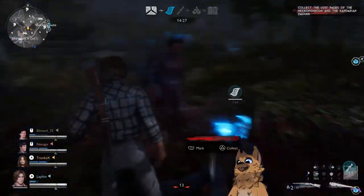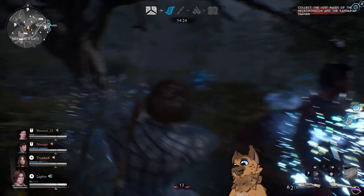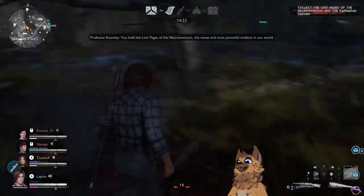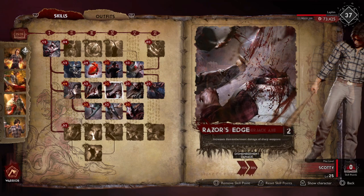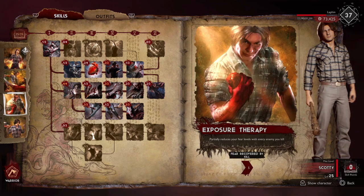With Scotty, go with the style you prefer. Especially if you get him to level 25, his axe will swing faster and be more dangerous overall, causing increased health, balance bar, and dismemberment damage. In your perks, concentrate on sharp weapon damage to make his axe even more dangerous on top of what it already is. When you reach level 25, he's going to become a beast. One of his passive abilities, Exposure Therapy, partially reduces your fear levels with every enemy you kill.